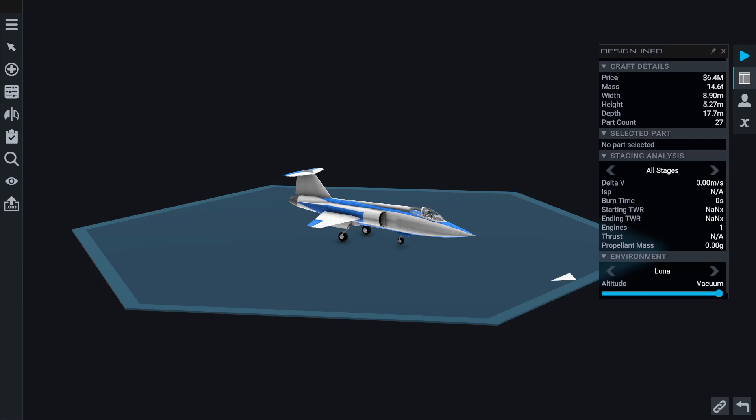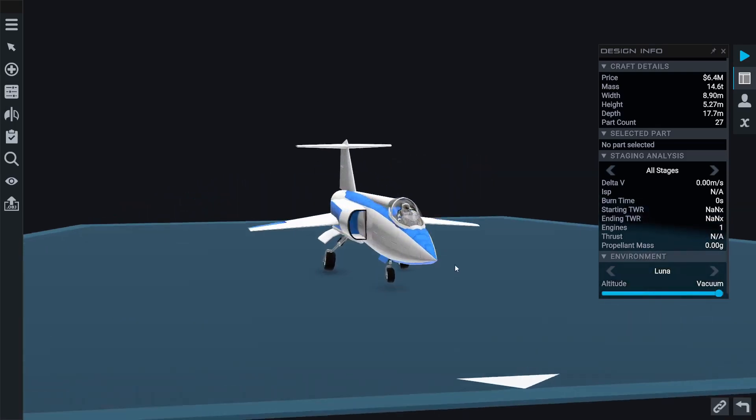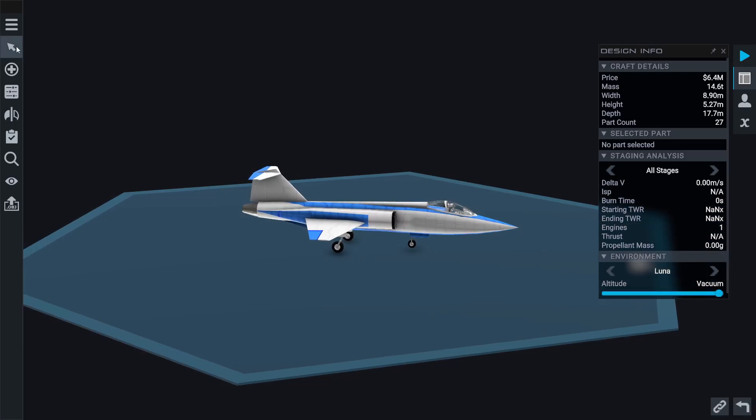It's just this big, very Soviet-looking old bomber that I think would be a really cool build. So we're going to be building that in Juno: New Origins and see if we can get a pretty realistic, true-to-life version of the bomber put together, then take it up for a bit of a test flight. So without further ado, let's get to it.